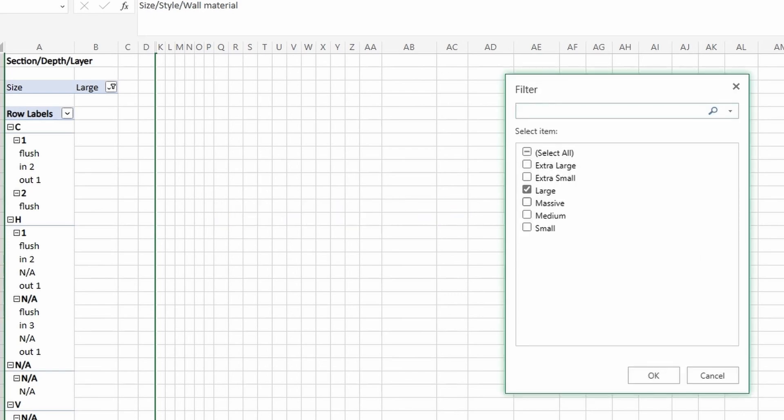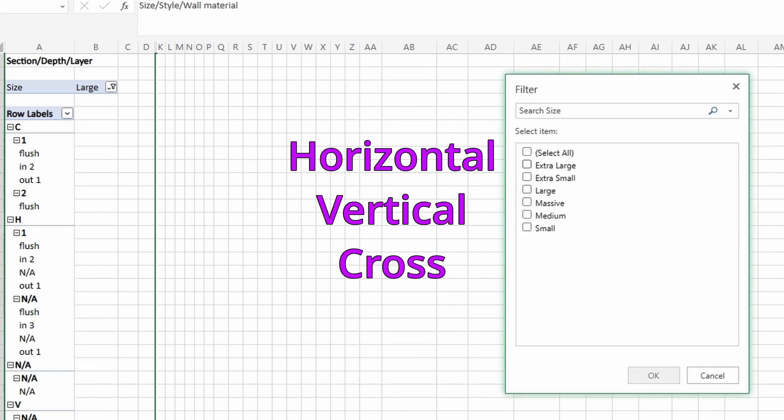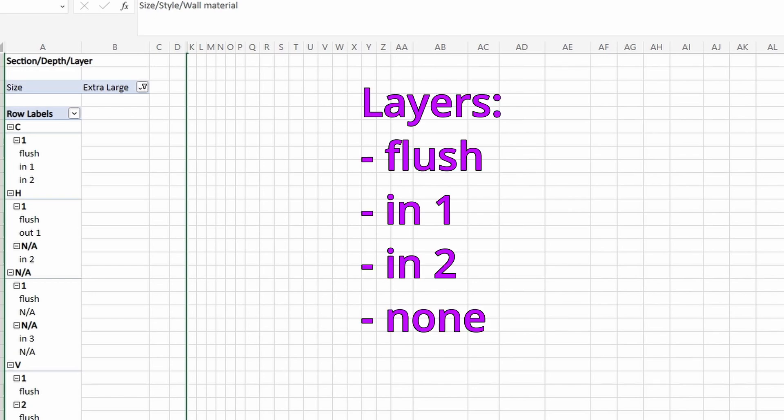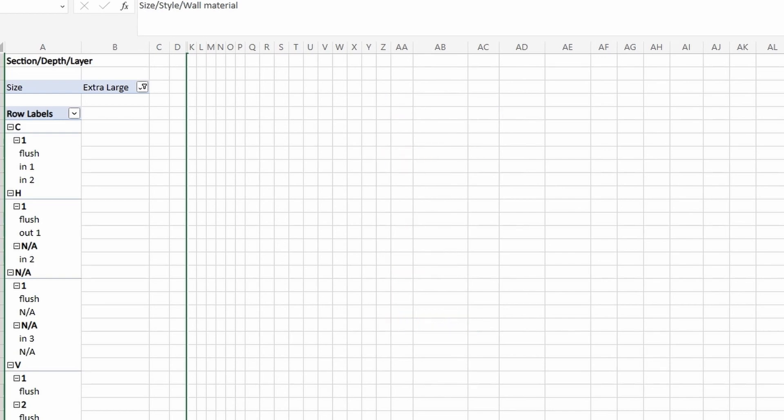Extra large also has all three variations of sections. Again, depth is usually 1, and all but 3 builds have an additional layer. About half of those are flush, while the rest are distributed between in 1, in 2, and none. There are two outliers where layers go out 1 and then the next layer in 2, as well as a build where the top layer goes in by 3.